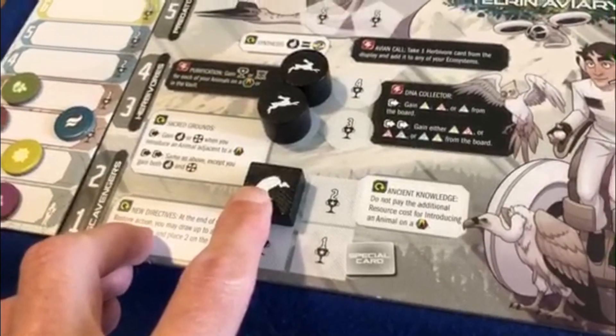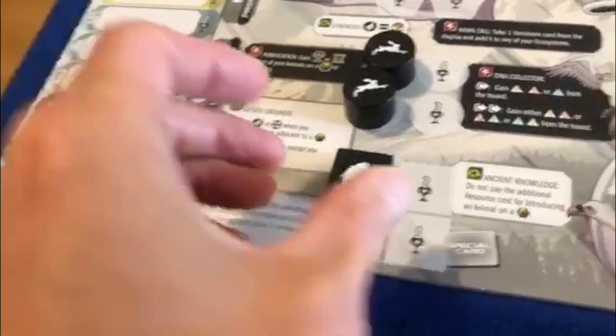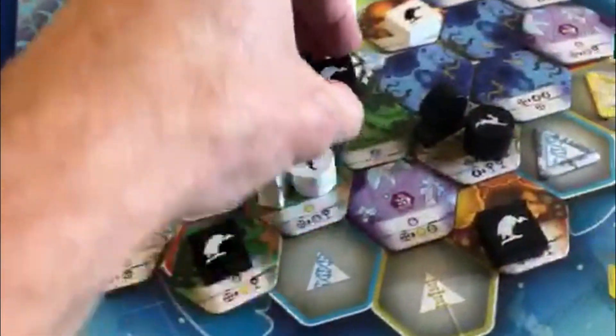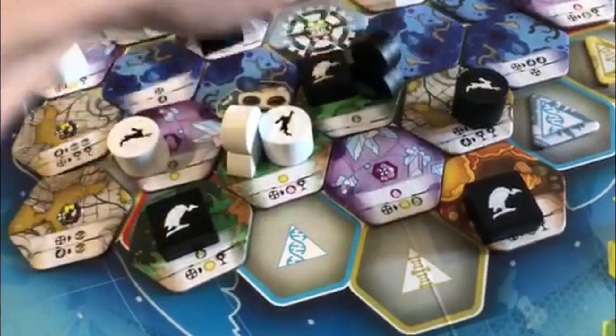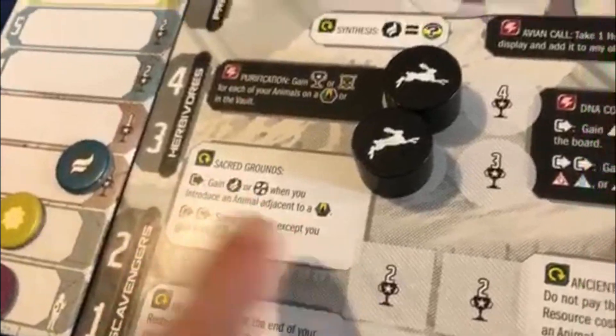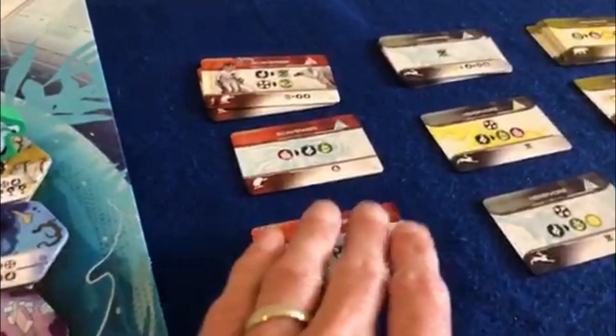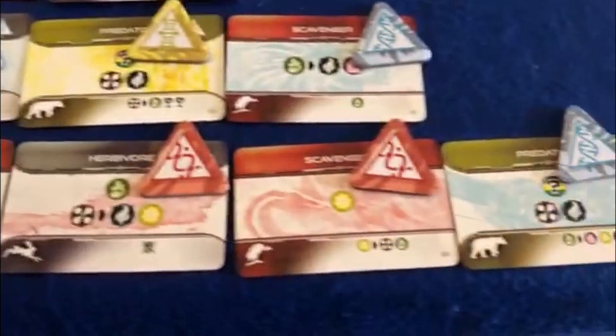So say I want to introduce this scavenger into a forest — I need to pay two seeds. I then place my scavenger on the biome and also move my shaper onto that biome. I've opened up a new benefit on my board, so this option is now available to me. I've introduced a scavenger, so I take a scavenger card from here and place it down onto my forest row, and then the really cool bit is I get to activate all of these different actions. You can see you want to get some kind of engine going down here.